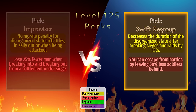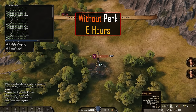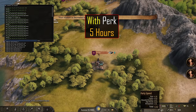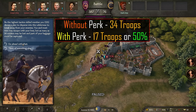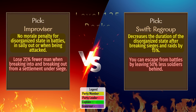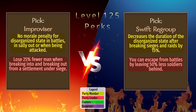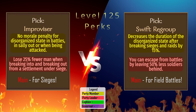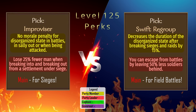Swift Regroup: This perk reduces the disorganized state duration. In testing, it takes about 6 hours to lose the speed penalty and only about 5 hours with the perk. The secondary perk reduces the number of troops sacrificed to avoid a battle by 50%. In testing, we needed 34 troops without the perk, but only 17 with, which is exactly 50%. The pick here is entirely based upon the secondary perk since both primary perks are not good. Personally, I think Improvisor is more useful as I rarely run from field battles, but I do break into sieges to help defend quite often. Both perks are good though, so pick based on your preference.